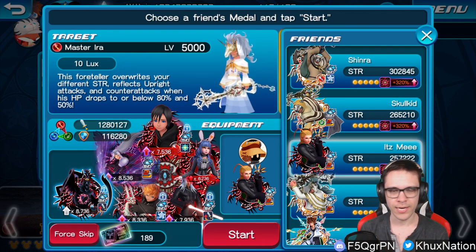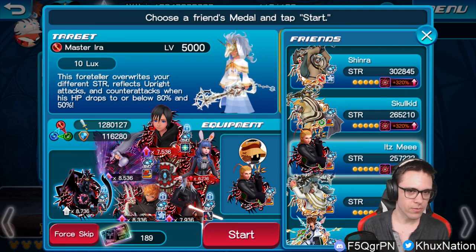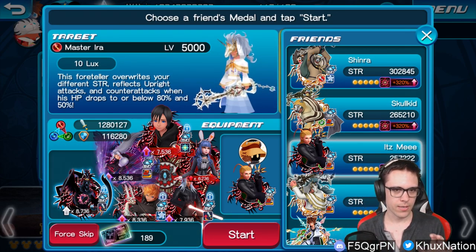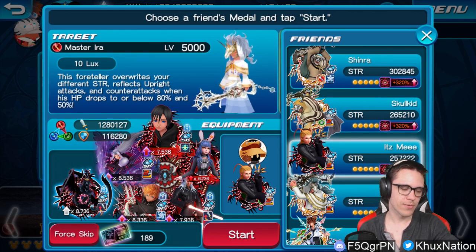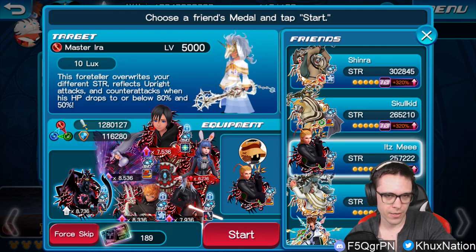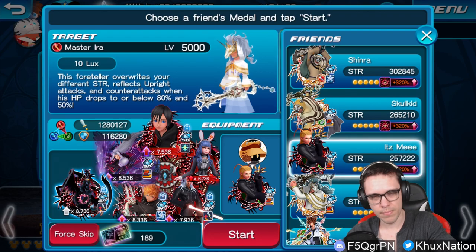This time we're going over Ira and how to beat him. To be honest, Ira in terms of requirements is actually not too difficult — strictly on paper in terms of requirements. However, because of the fact that he reflects all upright medal attacks, that makes things really difficult, because at the time I'm making this video all of the best medals and setups are pretty much entirely monopolized by upright medals.